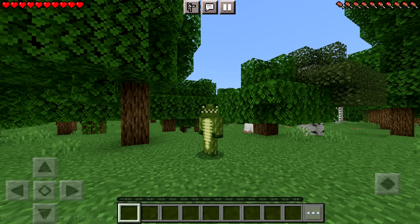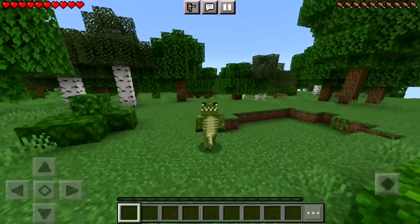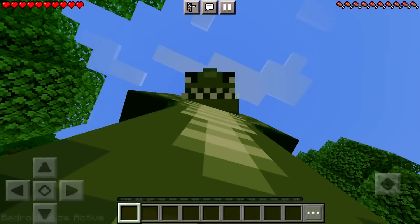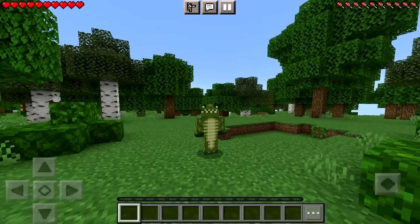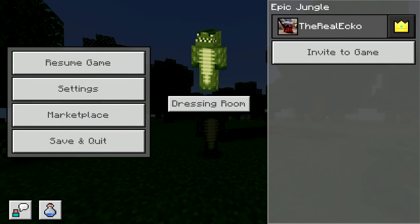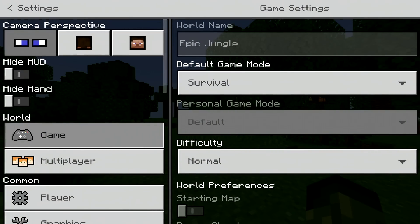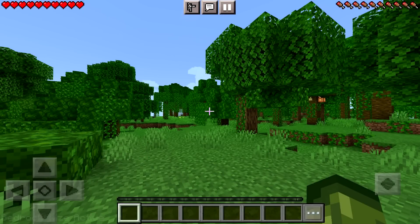Currently for the Bedrock version, it's not possible to have a button on the screen that changes your perspective. Not yet — hopefully in the future that's going to be a thing. So this is the easiest solution you're going to have currently. It's one, two, change and back and done. It's that easy, and that's one of my favorite things about this, but it gets so much better.